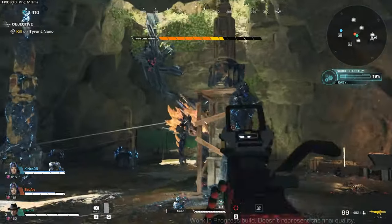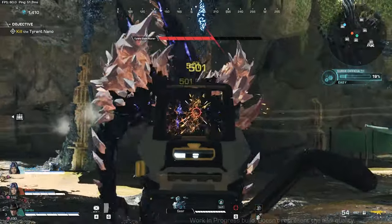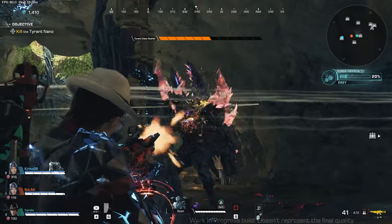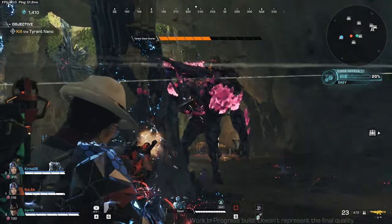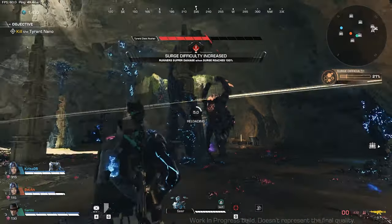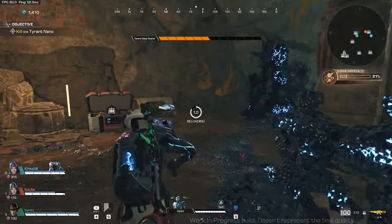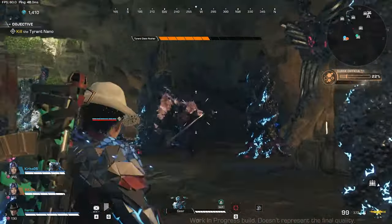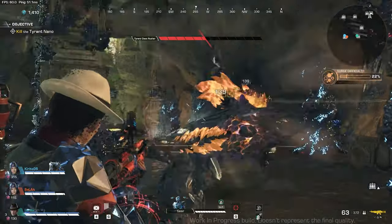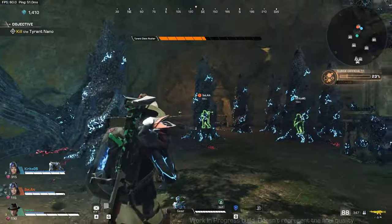Your armor regenerates — as long as you don't receive any damage for a certain amount of time, it will regenerate. But once it's depleted, you will receive damage and your HP will go down. So make sure to dodge attacks, make a strategic retreat, and you can also do a perfect dodge. If you do a perfect dodge, you won't receive any damage, and there are mods that give you perks if you do a perfect dodge — one of which is a health regeneration.